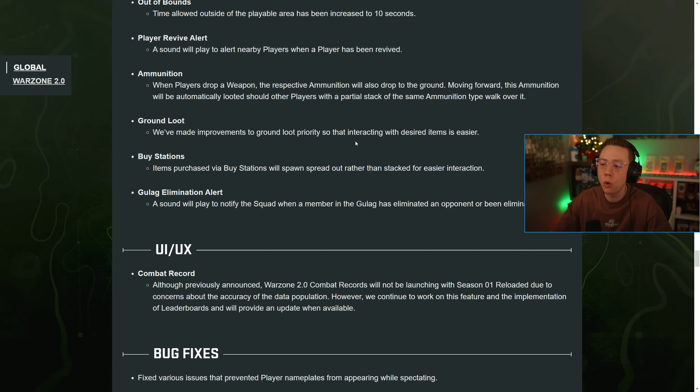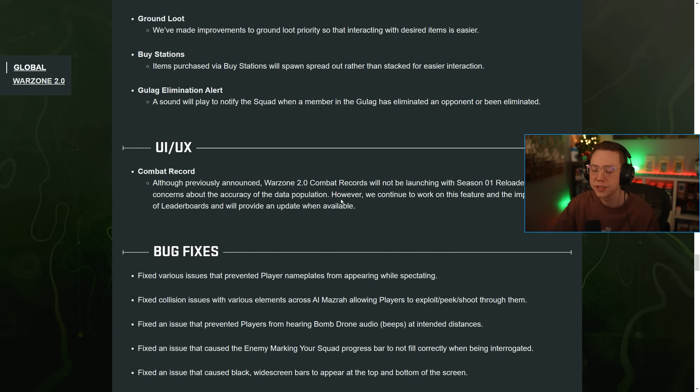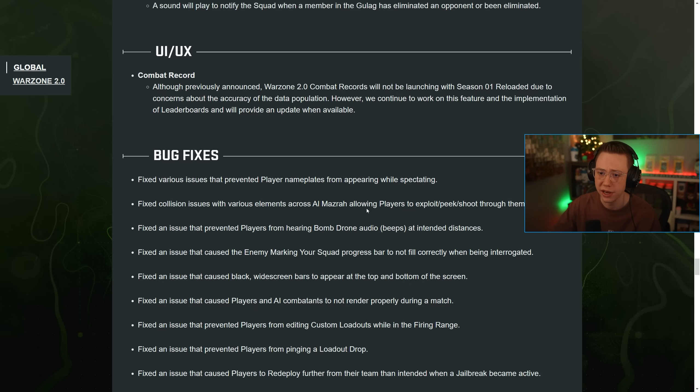Improvements to ground loot priority make interacting with desired items easier. Buy station items purchased will spread out rather than stack, making them easier to interact with. There's a new sound in the gulag so you can hear if an opponent or teammate has been eliminated — so you'll know if it's going to be one-on-two, two-on-one, and so on. Combat record is delayed, and the creator mentions they'll talk more about this in a separate video later this week.